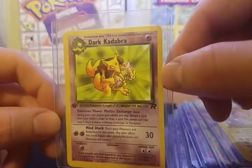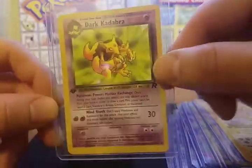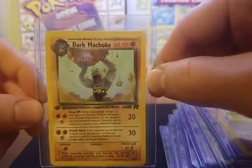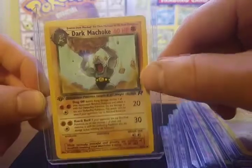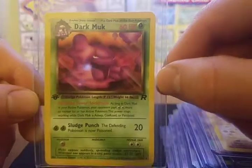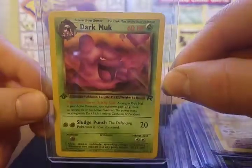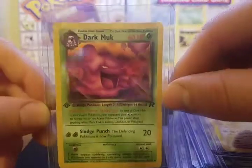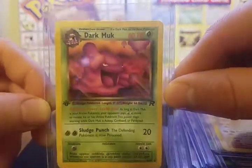Next up we have Dark Kadabra — first edition Dark Kadabra. Then Dark Machoke: a very cool rendition of Dark Machoke, very angry looking. Dark Muk — I'm surprised that Muk wasn't a rare holo, just because in keeping with the Team Rocket theme, with their Weezings and their Arboks.